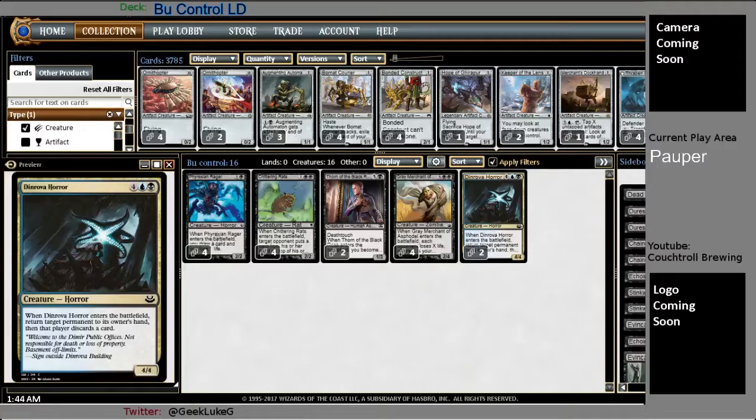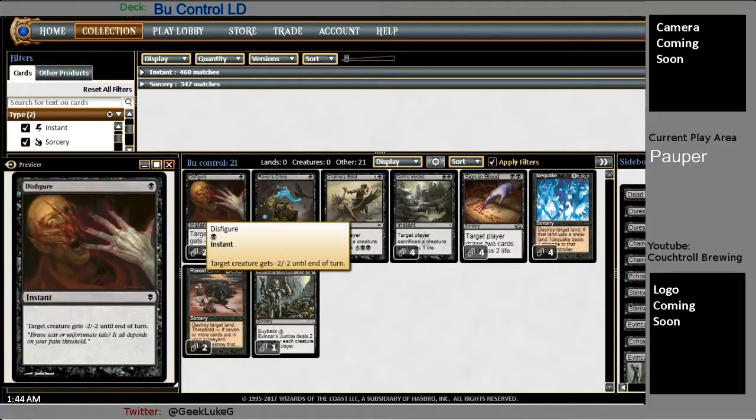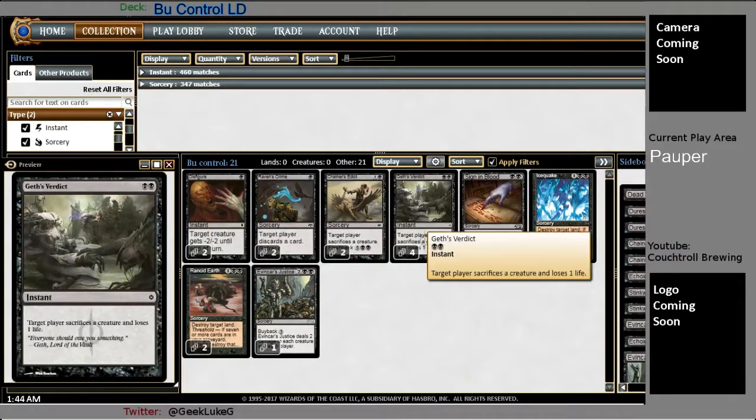He's a great curveball when people are just thinking you're playing a black control deck. For the Instant and Sorcery package, I'm running two Disfigure, two Chainer's Edict mainboard, and four Geth's Verdict. It's really nice being basically mono-black to be able to run Geth's Verdict instead of Diabolic Edict price-wise. It's super cheap, same effect, and incidental loss of life is pretty sweet.